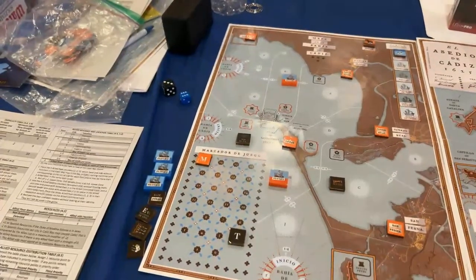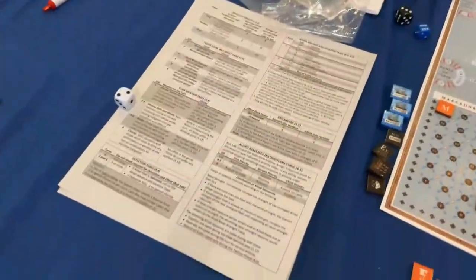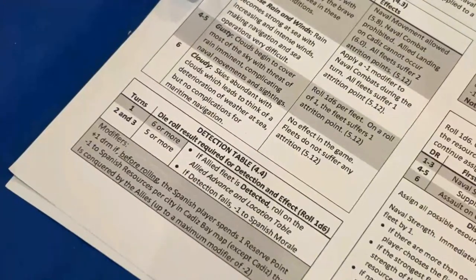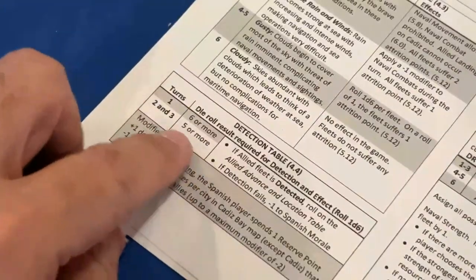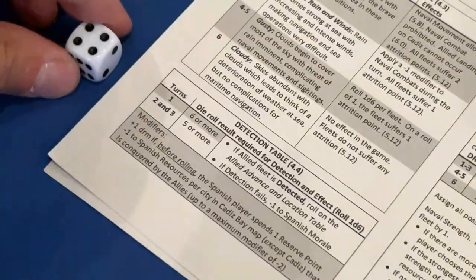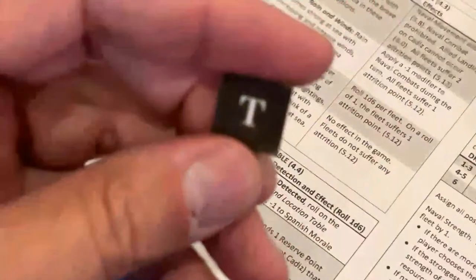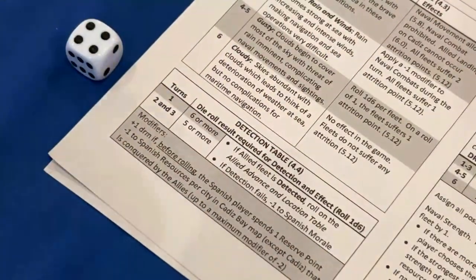Next step is detection of the Allied fleet. We roll on the detection table. We spend the reserve resource point for a plus-one die roll modifier. In turn two we need a five or more — it's a 50/50 chance. We roll a four, modified to a five — we detect the fleet! We flip the turn marker to its 'invasion detected' side.